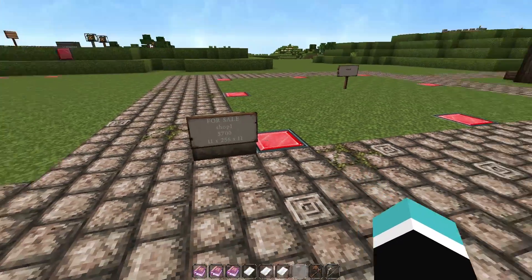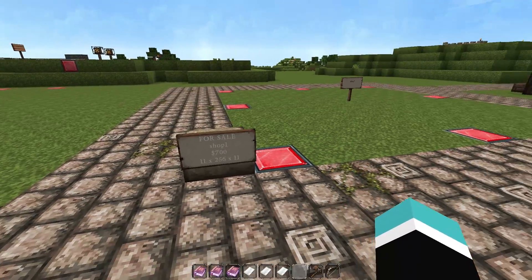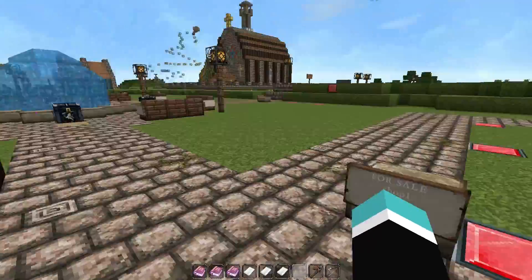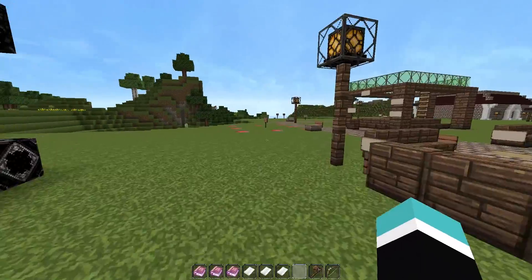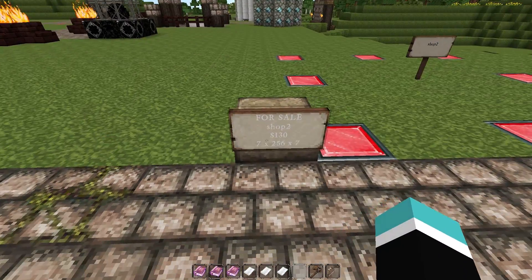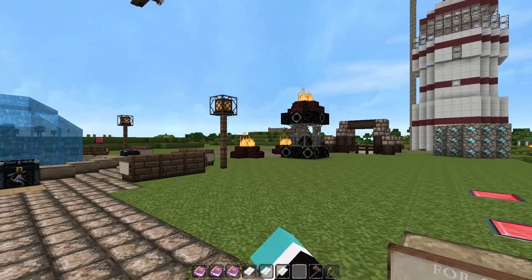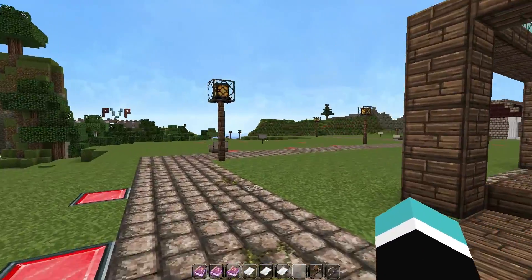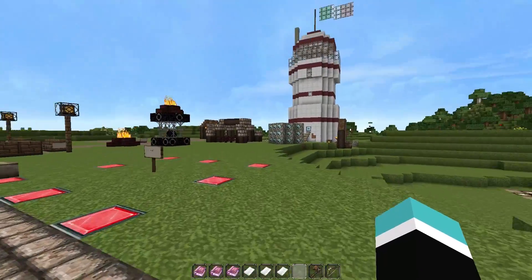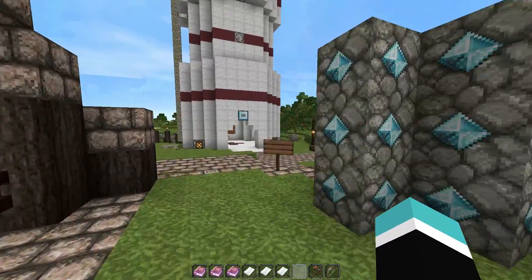So this shop is 700 dollars — it's expensive. You might be like '700 dollars is nothing, I've got 27 million dollars,' but no, nobody's got money in the server. This shop right here is 130 dollars, which is pretty cheap compared to that one. That one is just really expensive. There are a couple more shops — this one is 250 dollars.